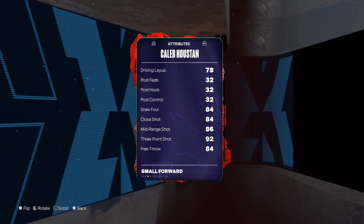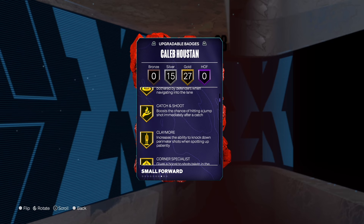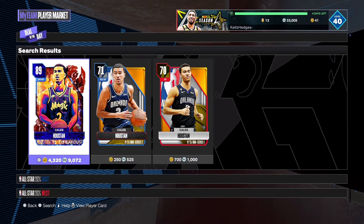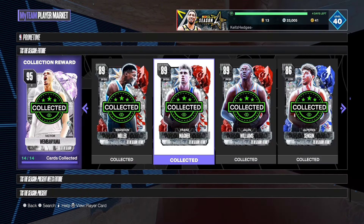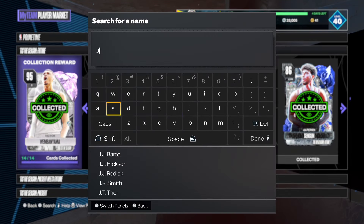It's Caleb Houston — he's a six-eight shooting guard. He has good defense, he's decent on offense, and he has a great jumper with a 92 three-pointer. He has no Hall of Fame badges, but trust me, if you guys use him he'll be good. And he's only 9K MT — you guys should buy this card.